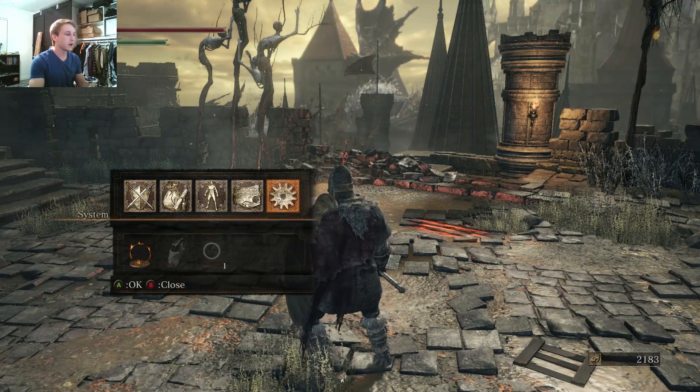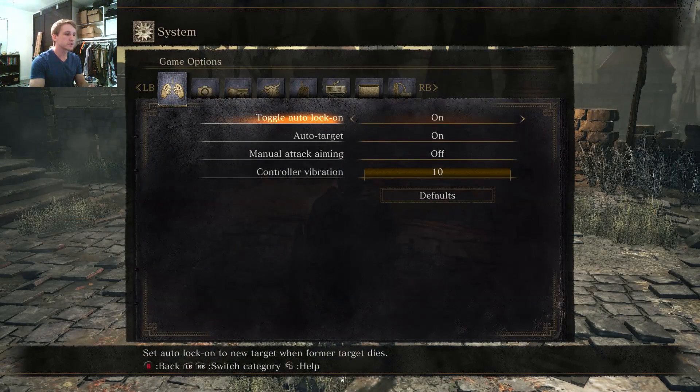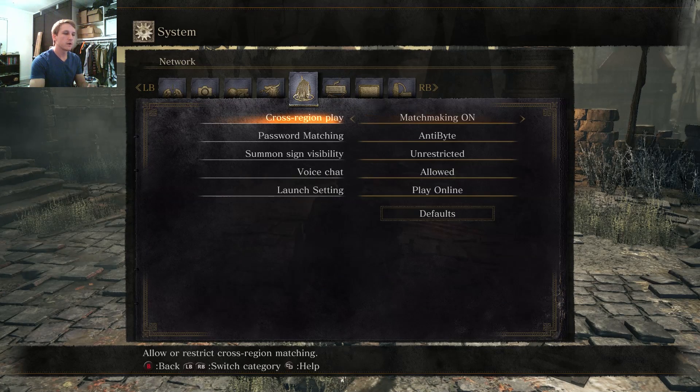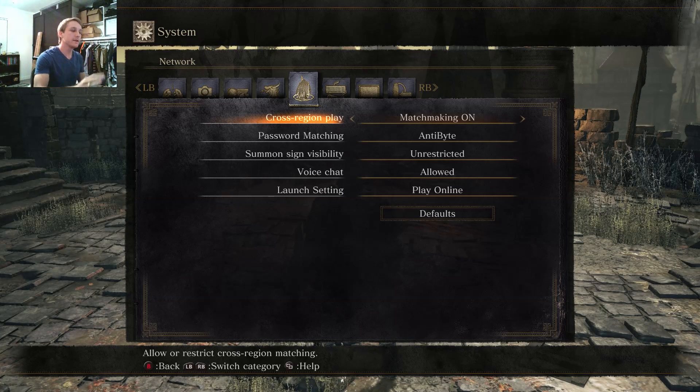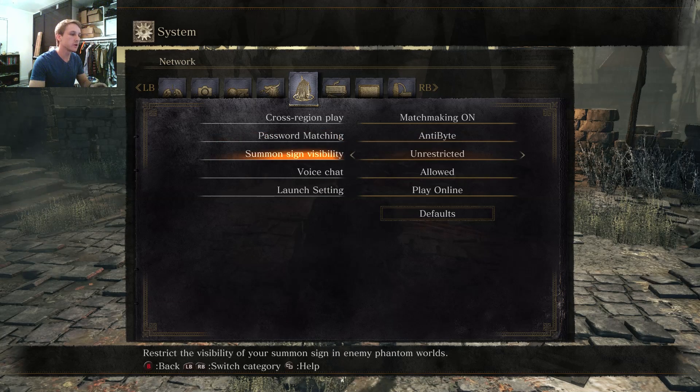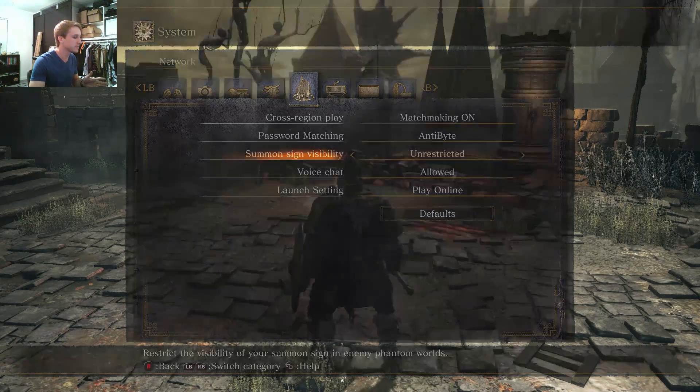In addition to that, you need password matching. Go to the system and go to your network settings. We recommend using a unique password with your friend — don't use our password. Turn matchmaking on and use something unique with your friend. Make a unique password and turn on summon sign visibility to unrestricted. Make sure both people have the same password for the password matching.